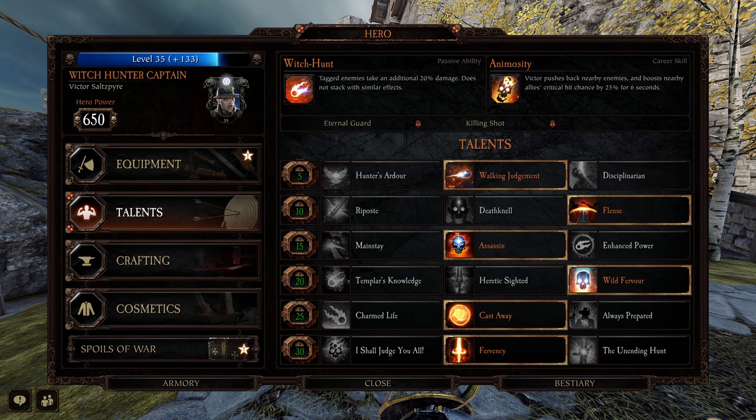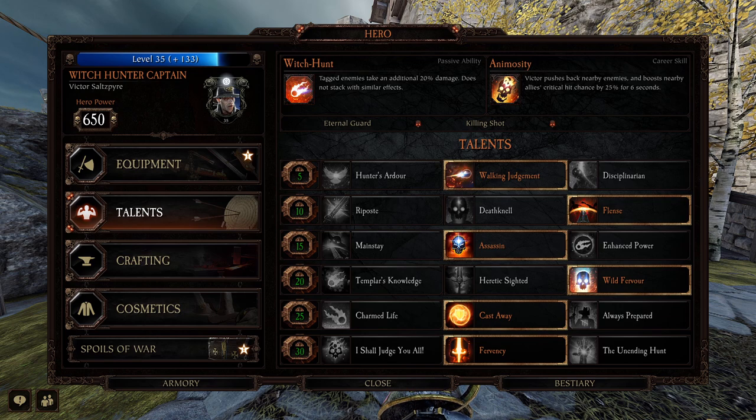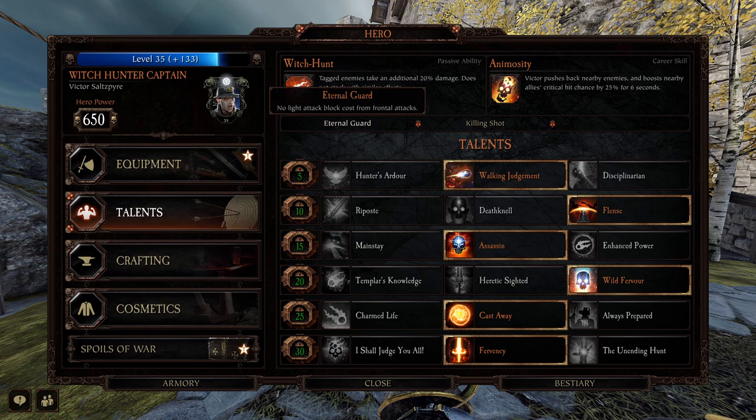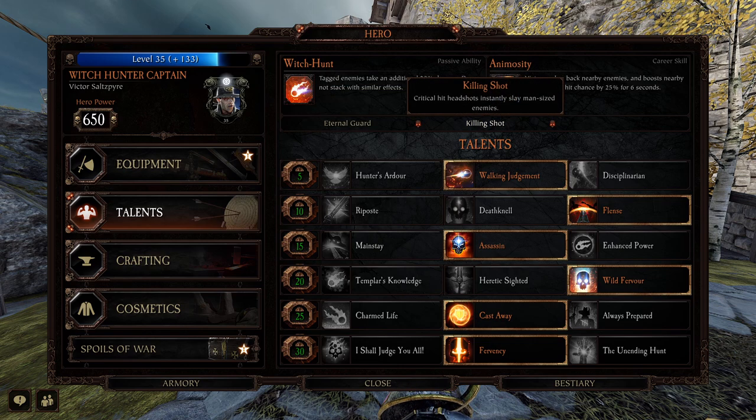Witch Hunter Captain's passive ability, Witch Hunt: tagged enemies take an additional 20 damage — does not stack with similar effects. You can tag elites, specials, monsters and they take a little more damage. His career skill Animosity pushes back nearby enemies and boosts nearby allies' critical hit chance by 25% for six seconds — a nice little team ability. He's also got Eternal Guard: no light attack block cost from frontal attacks, basically 100% block cost reduction for light attacks from the front. He's also got Killing Shot: critical hit headshots instantly slay man-sized enemies, and that works for ranged and melee.